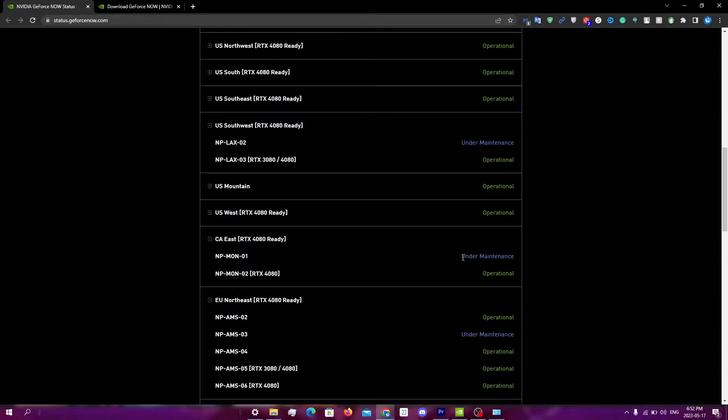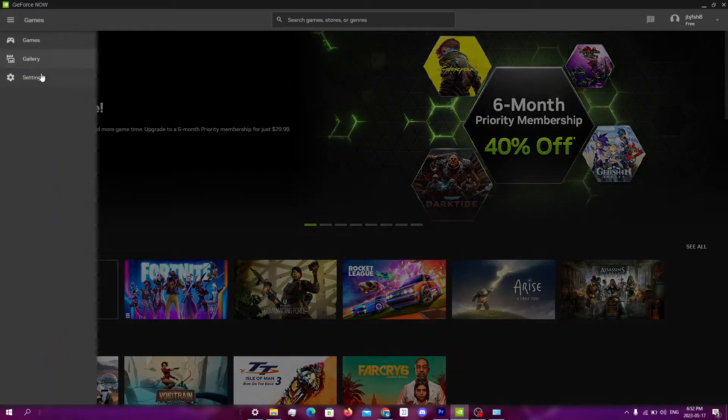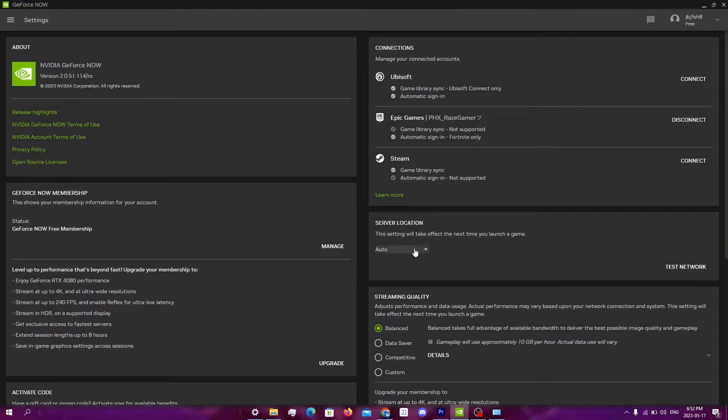If your server is under maintenance, you can simply switch to a server that is not under maintenance, so try and see if that works. To switch servers, just click on GeForce Now, click on menu, click on settings, and then just click on server location here, and switch to any one of the servers that is not under maintenance.